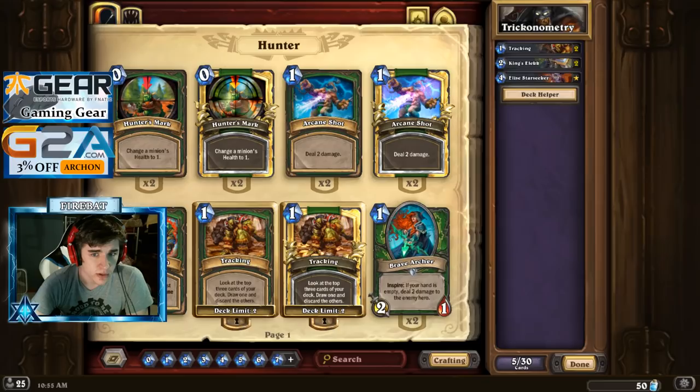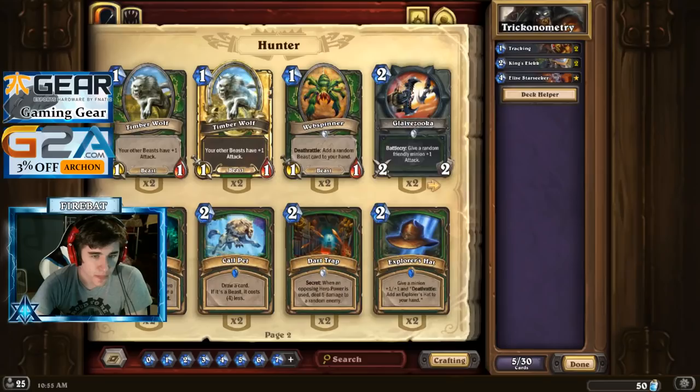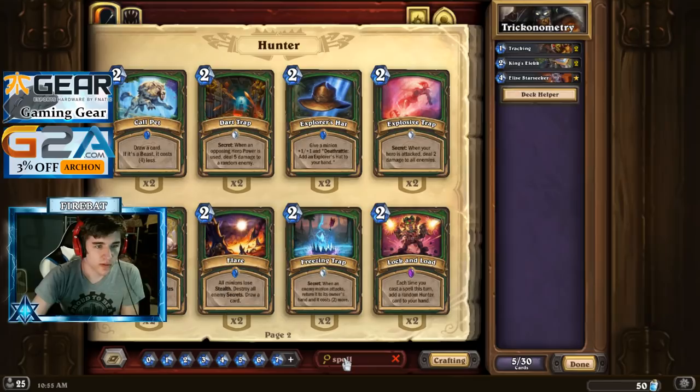The Golden Monkey costs 4 as well. Can we control the board completely and find it? Just run only spells so that it always gets Elise.